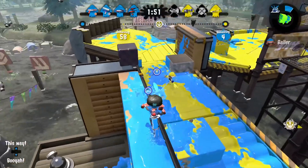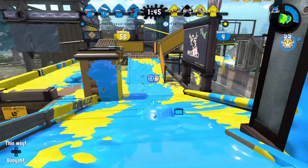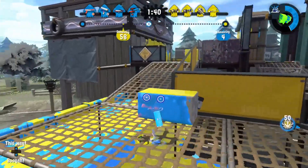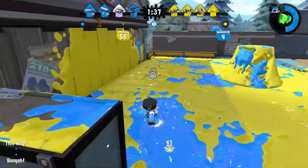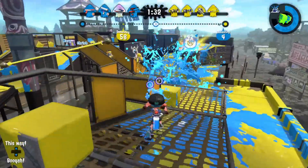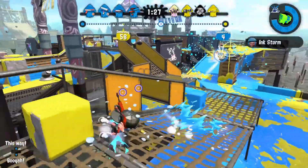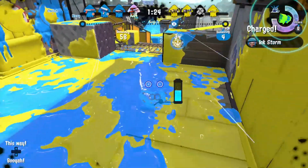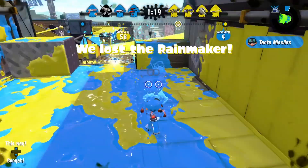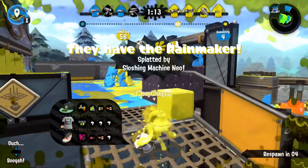That covers all the weapon changes. Now for special points: Luna Blaster Neo goes from 180 to 170 points — I don't know if that will make much of a difference, 10 points isn't really much. Clash Blaster Neo also goes from 180 to 170, which kind of annoys me because I already think the Clash Neo is very good and used often — it doesn't need a buff. Zink Mini Splatling goes from 200 to 190, which is needed since I'm not seeing any Zink Minis.